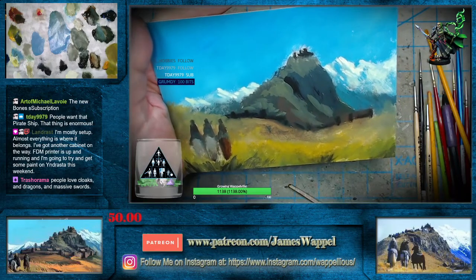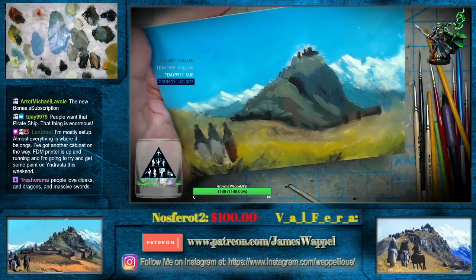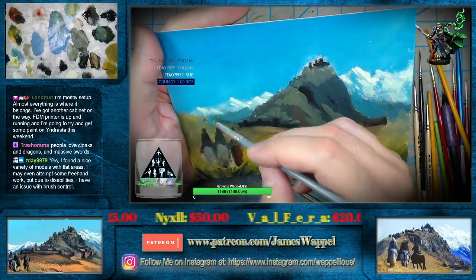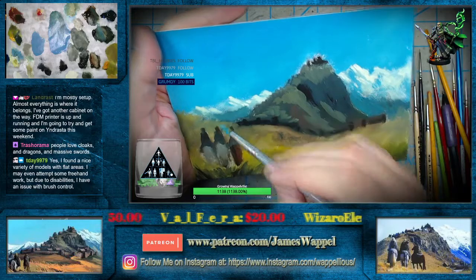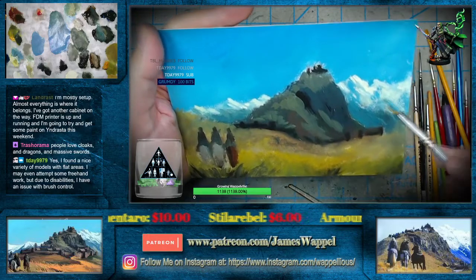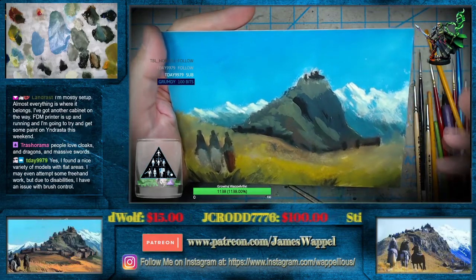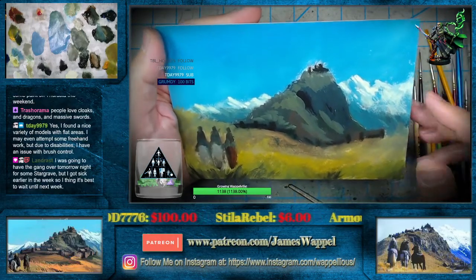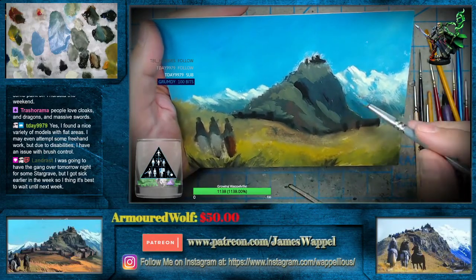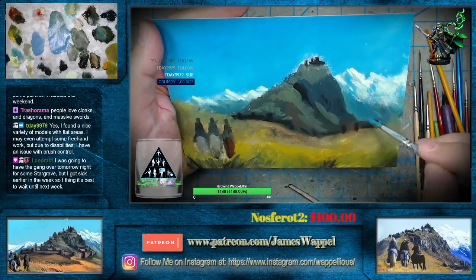I want to mix that with this and fade that out. The pirate ship would be really neat, especially being 28mm — it's got three decks or whatever. Those cloaks are real natural things for doing your first oils with, no doubt about it. Found a nice oil. Landrest: mostly setup done, almost everything is where it belongs. Got another cabinet on the way, and the FDM printer is already up and running.